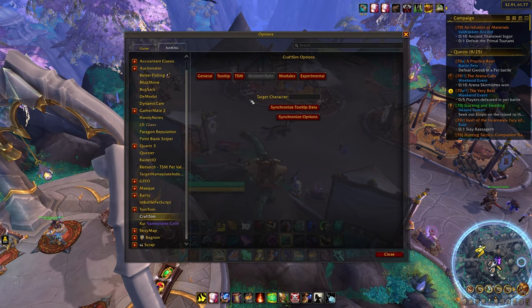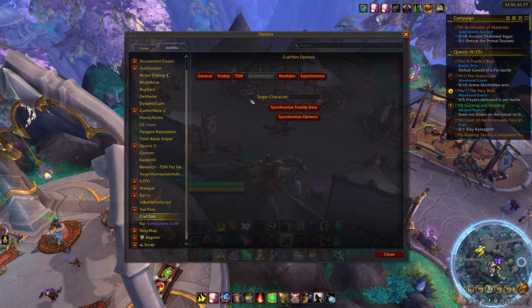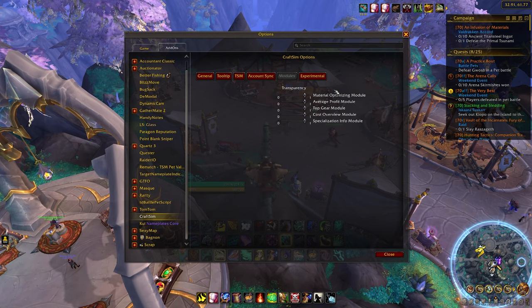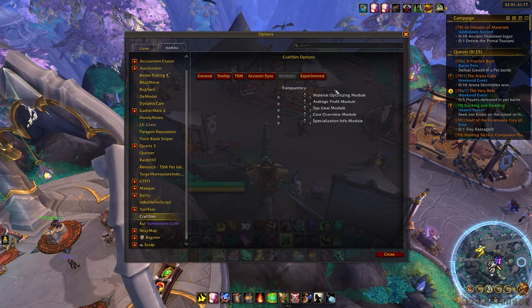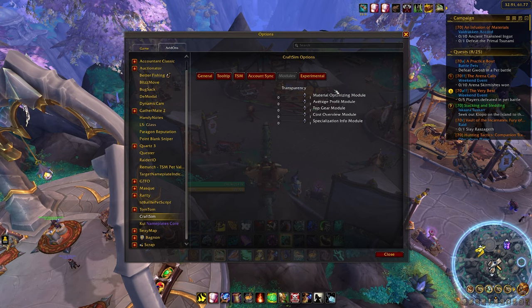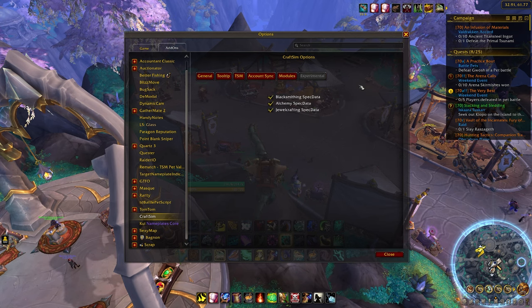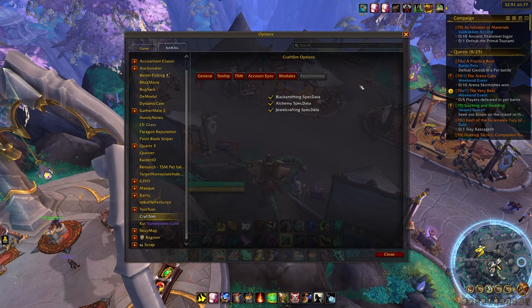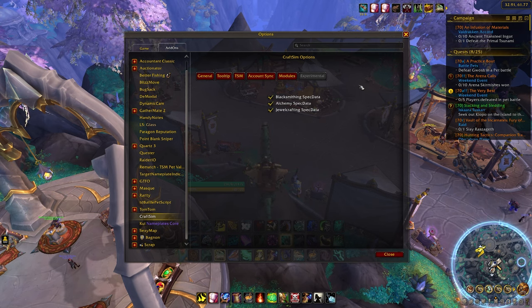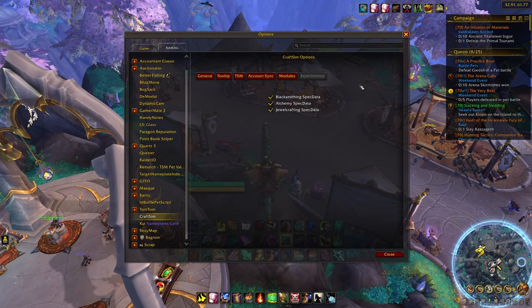Skipping over TSM, we have the account sync ability. So let's say you run two accounts and you want to sync CraftSim between them — you can use this just like TSM, fill in that character name, and you can synchronize them. You also have the ability to mess with the transparency of the different modules, and if you don't like how they are completely blocking the views, you can go in and edit them. Lastly, we have our experimental data. At the point of recording, there is a new ability in CraftSim to simulate different specialization options, currently only available to three professions. I highly recommend it.